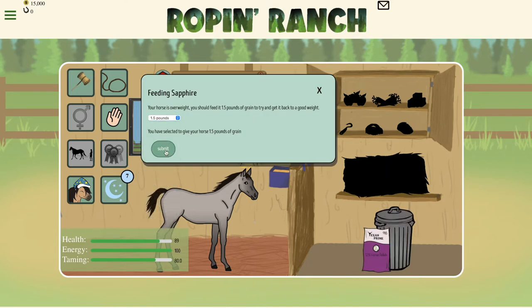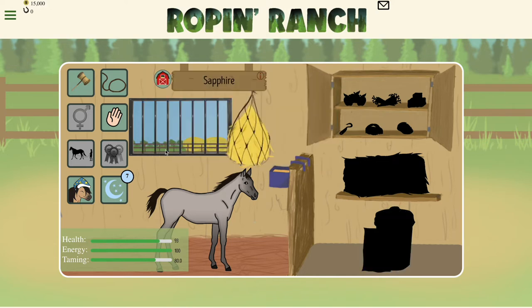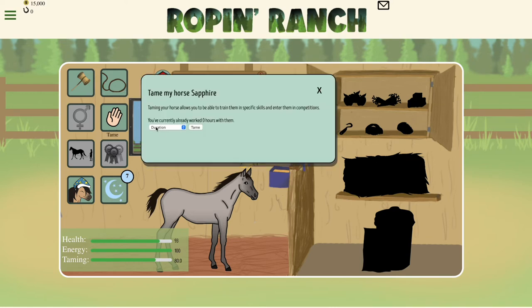You will also notice that now your horse can be sold and placed in the wild, if you do choose so. 8 months is also the earliest that your horse can become fully tamed.